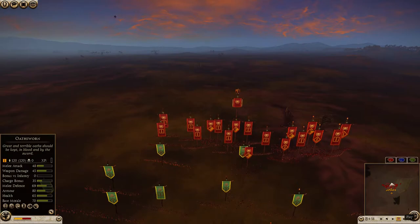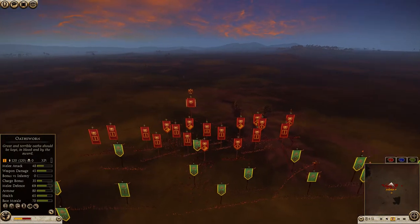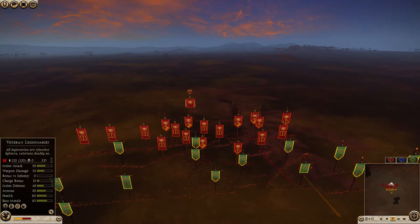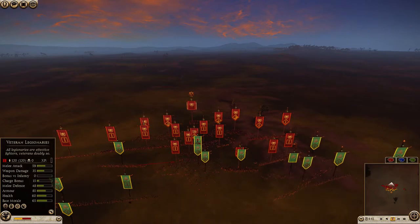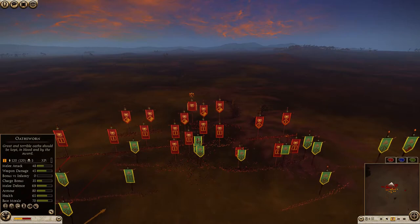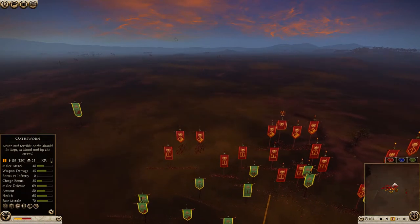I'm going to counter-charge with my heavy horse against his equites, then follow up with sword followers to blunt the charge and kill off some of his equites. Here my sword followers are going to charge into the hastati and kill them off very quickly. I've also got a javelin volley onto his veteran legionaries with my levy freemen pulling back, coming in with oathsworn and sword followers against two veteran legionaries. My oathsworn will destroy his legionaries in the process.